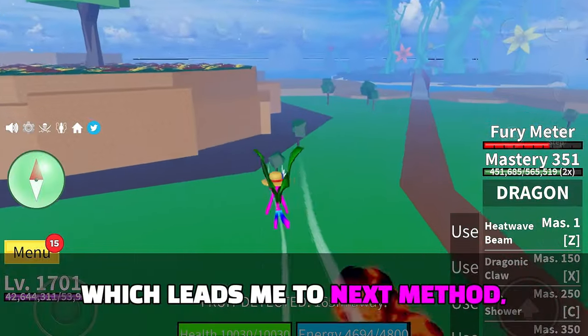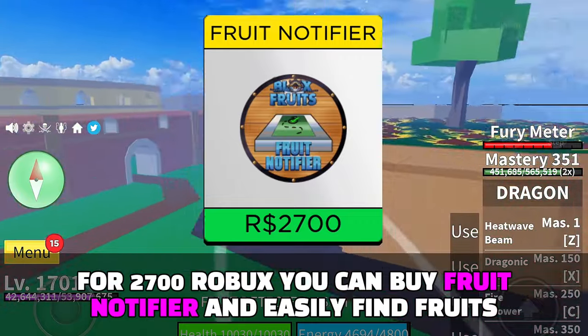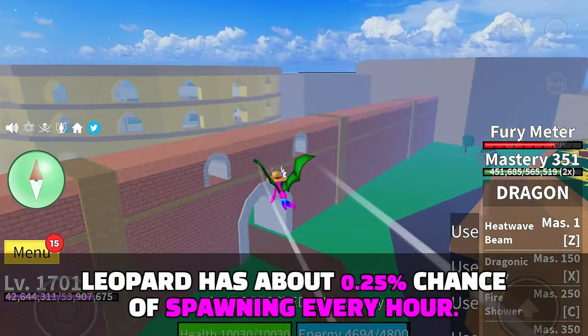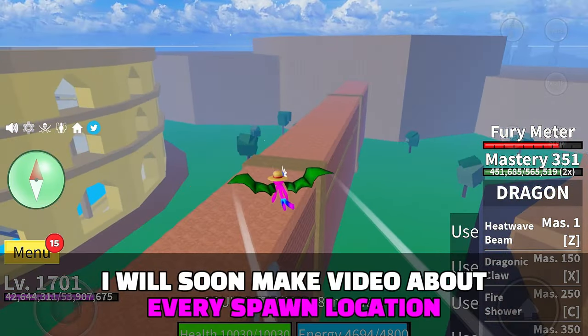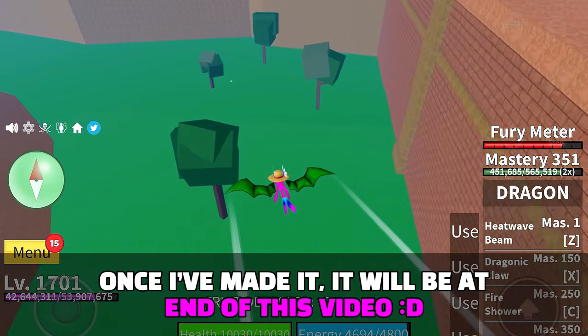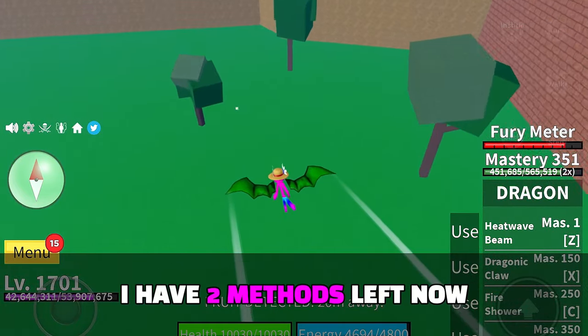That leads me to the next method: for 700 Robux you can buy the Fruit Notifier and easily find fruits. Leopard has about a 0.5% chance of spawning every hour. I will soon make a video about every spawn location — once I've made it, it will be linked at the end of this video. I have two methods left now.